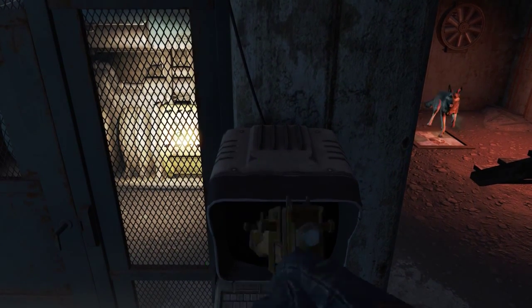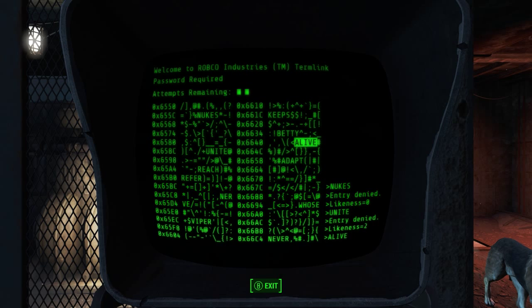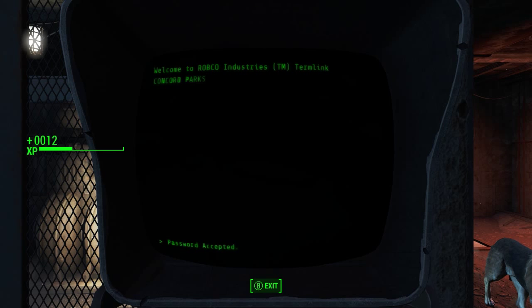Okay, so it's the same as Fallout 3 — we have to guess the password. Zero out of 5 are in place. Likeness 2, 2 are in the same place. I think it's alive, it should probably be alive. Got it. There we go. Let's unlock it.